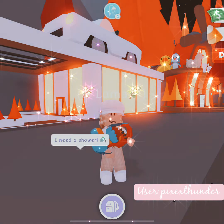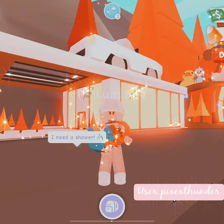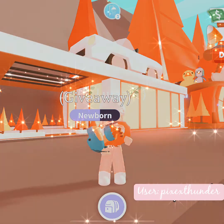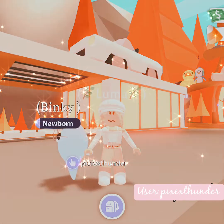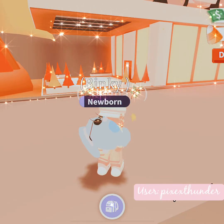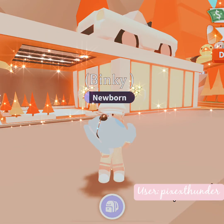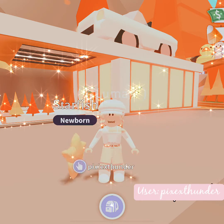I also have two dinosaurs — I honestly don't know what they are, but they're both named Giveaway because the person I traded them with must have been using them for a giveaway. They're okay, not my favorite, but they're ultra rares now. This next one is too cute — I got this one about five days ago. This is my little ghost bunny, Blankie. She glows at night even though she's not a neon, which is really cool, and I love her little glasses.